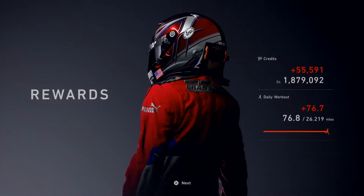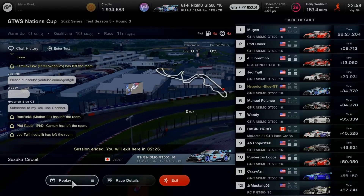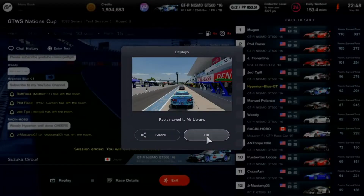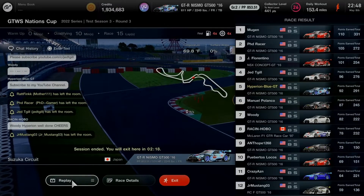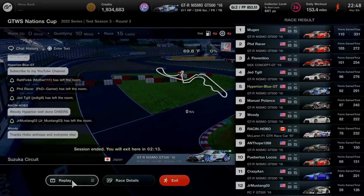Make sure to drive carefully when racing in Group 2 cars next time. The daily workout is complete — now that's a very good Group 2 race at Suzuka Circuit. A good replay saved, and the outcome at a temperature of 69.8 degrees Fahrenheit in twilight.